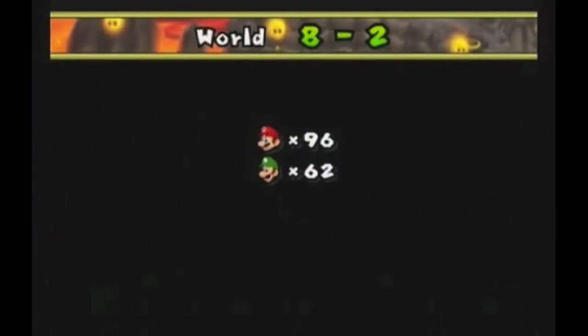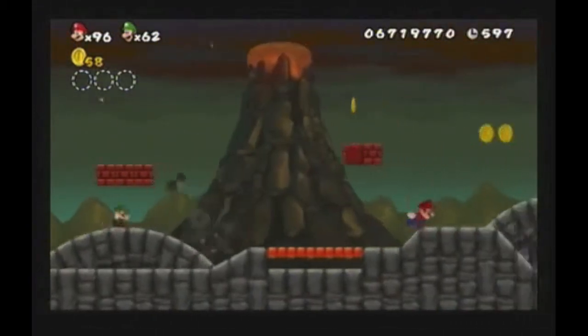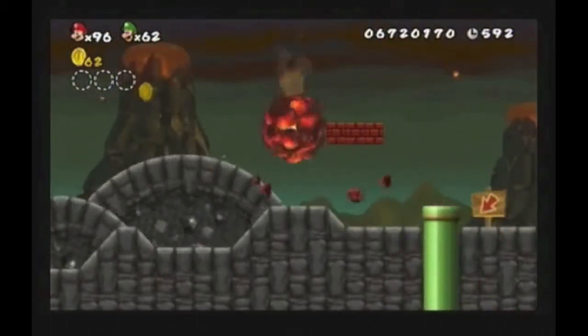Hey, Random E2B, World 8-2, let's-a-go. Alright, so this is an underground level, where it looks like we're above ground in the background. Yeah, that's why you have pipes — all underground levels start above ground. Oh, yeah. Good point.